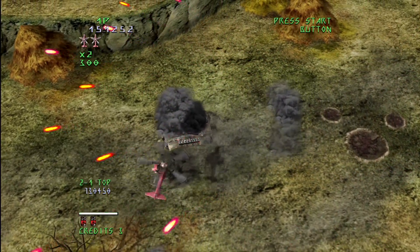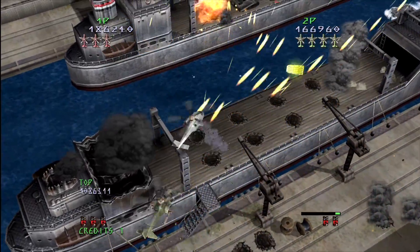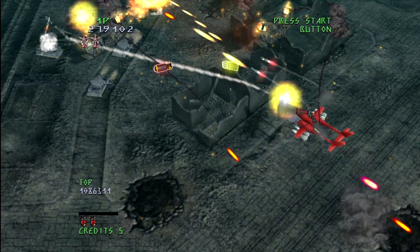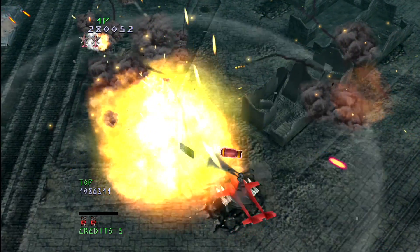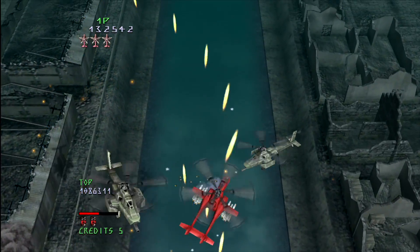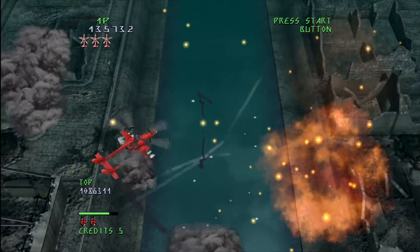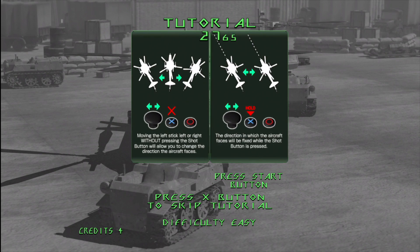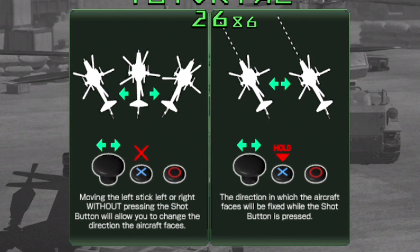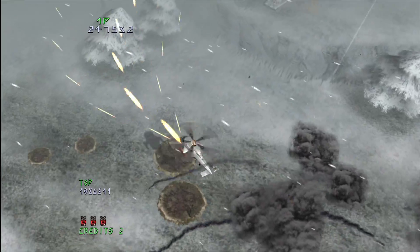You'll need some fancy flying moves while you wait for that option gauge to fill up, because things will get crazy, and with that insanity comes tons of slowdown. Apparently this version added slowdown to make the game more manageable, but it just looks kinda bad at times — the Dreamcast version barely had any, so at least make it a toggle. Since you're in a helicopter, you have a bit more freedom to move around and make use of the entire screen real estate as you weave through bullets. New to the HD version is a dual-stick control option where one stick moves and the other shoots, and once I realized that was an option, I never looked back.